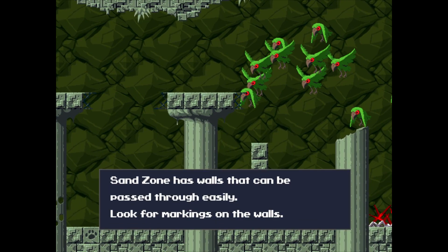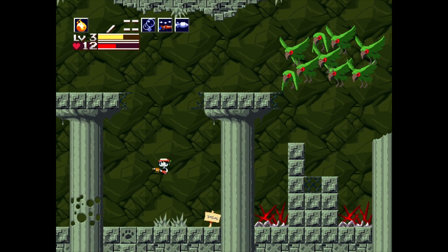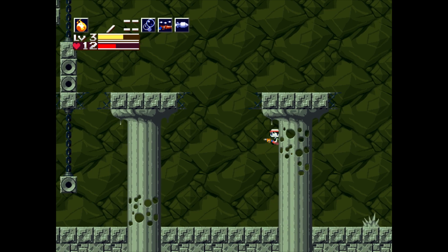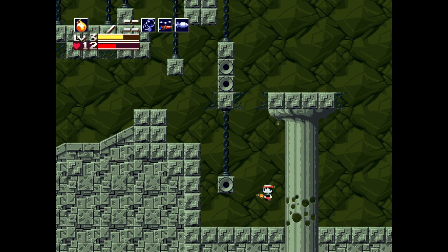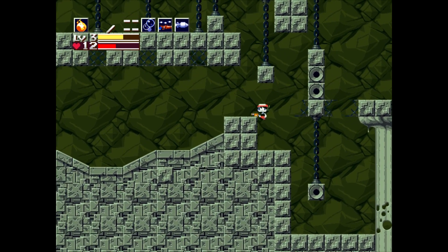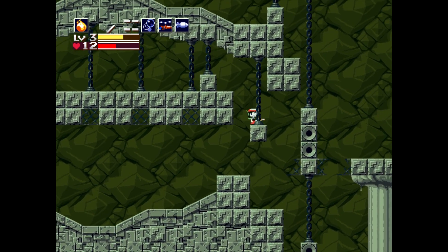Let's jump over the spikes and read the sign: 'Sandstone has walls that can be passed through easily. Look for markings on the walls.' So when they're transparent like that you can go through. Maybe we can jump through here — yeah, I got it! Okay, so we've kind of got the gimmick figured out here.